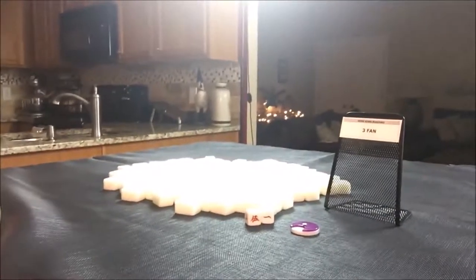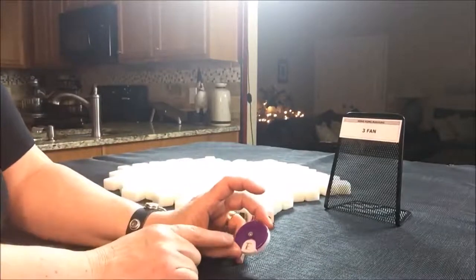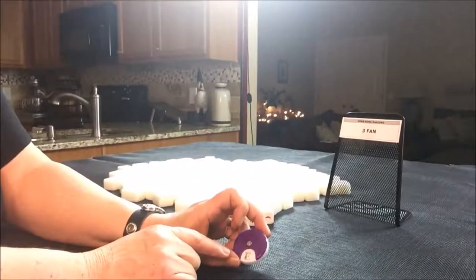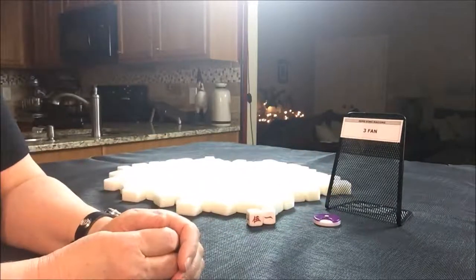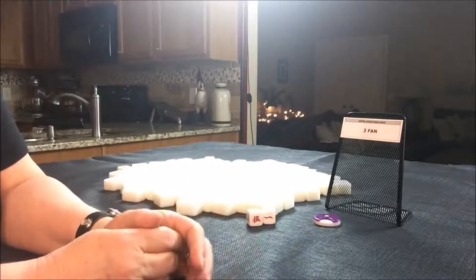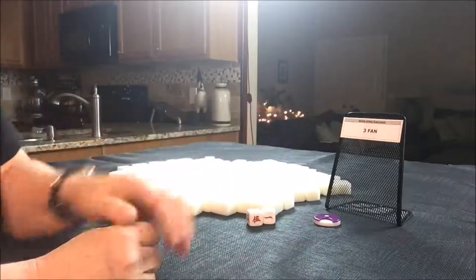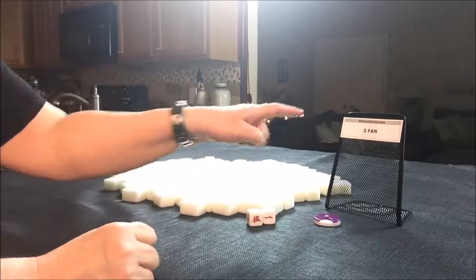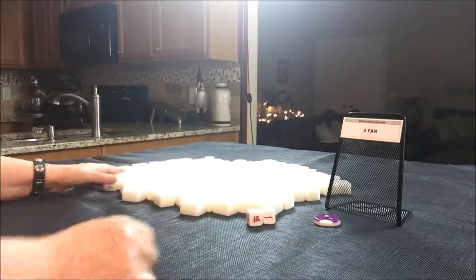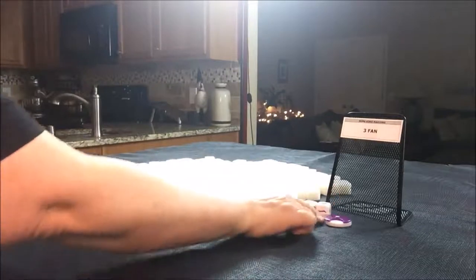I have all my tiles out and they have been mixed. I also have a Wind of the Round indicator. We'll do one for each Wind of the Round. We'll start with East, and we're going to say there's a 3 fawn minimum. I decided I will be playing at an 8-point minimum table at Mahjong Time, so I'm going to train myself to play 3 fawn hands. We'll just say we're the dealer for the first one, so I'll put up a 1. And it is East Round.